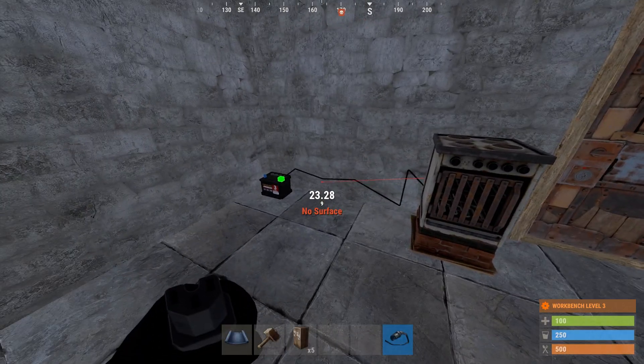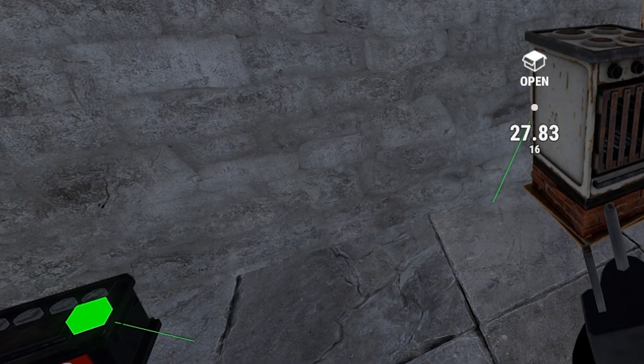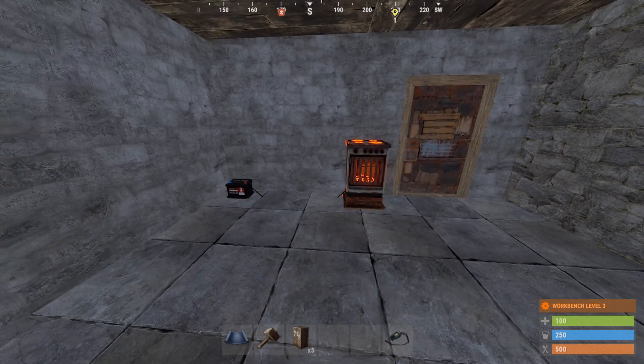If you want to hide your wires, one thing you can do is hold down shift and scroll down. This will put the wire inside the foundation and looks a lot better.